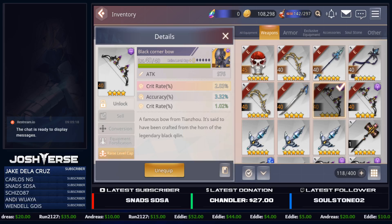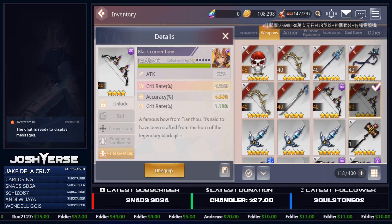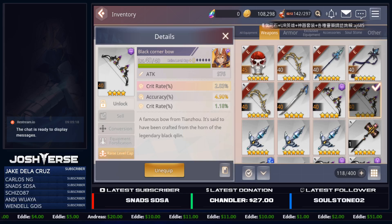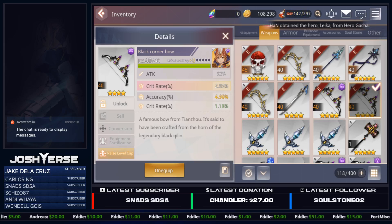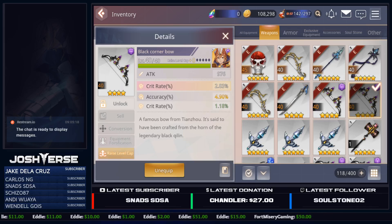Another piece of gear, for example, if we go down here to the level 40 dark black corner bow, you'll notice that its main substat is Crit Rate Percentage 2.83%. If we go to the next one, again, you'll see it's Crit Rate Percentage 2.83%. Because again, the main substats will always be the same on all pieces of gear that share the same name — same star level, same name. It'll all have the same main substat.